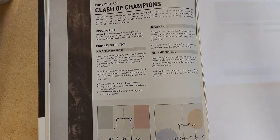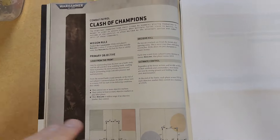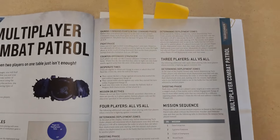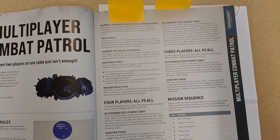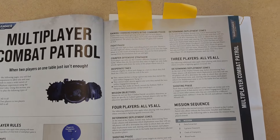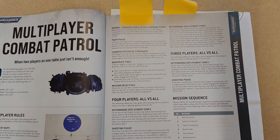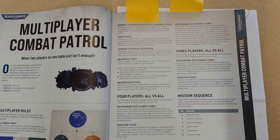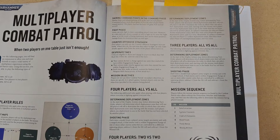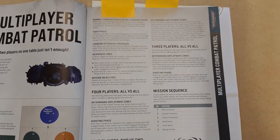Ultimate Control: at the end of the battle, each player scores five victory points for each objective marker they control, maximum fifteen. For this three-player style, you only gain CP at the start of each battle round — two CP each. Whoever has the least victory points scores three instead. In the fight phase, units can only fight in their own fight phase, unless you use the Counter Offensive stratagem, which can only be used once. There are no secondary objectives in this game.